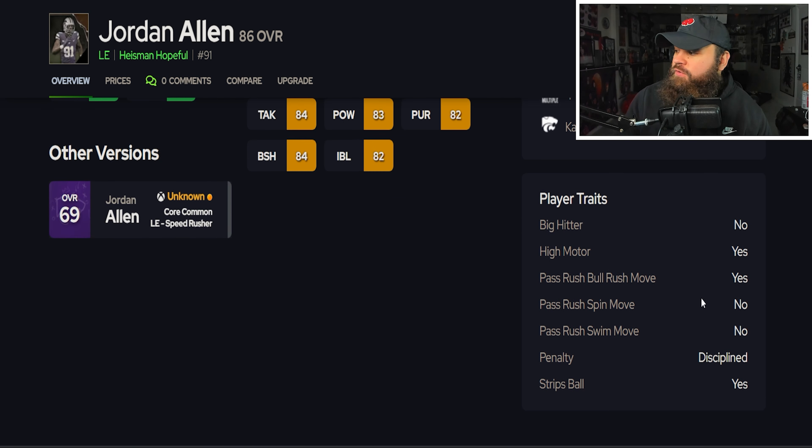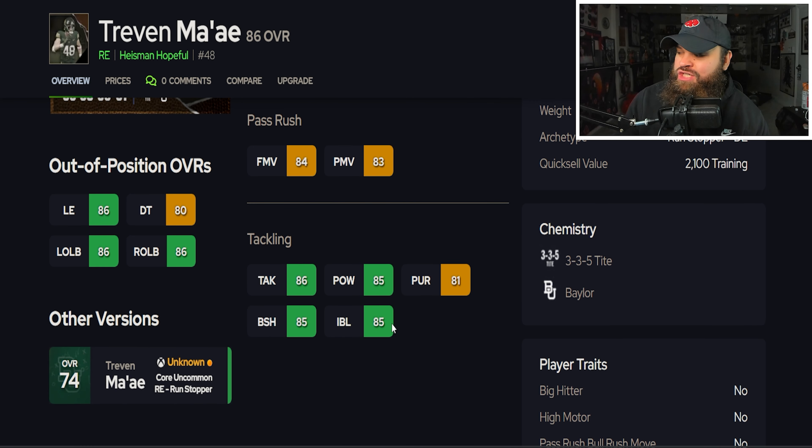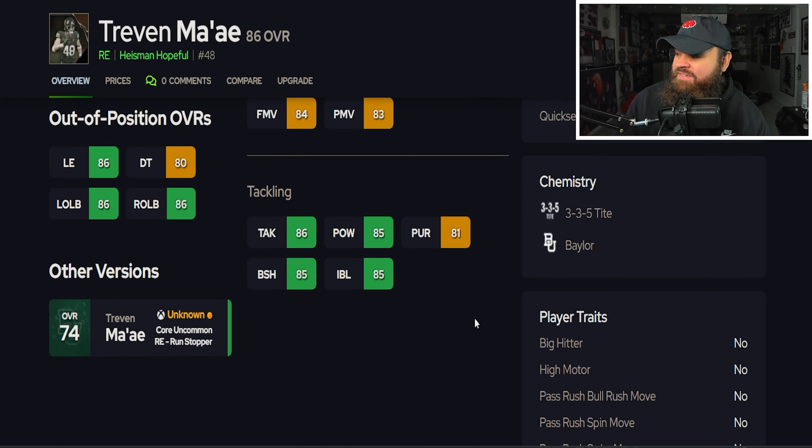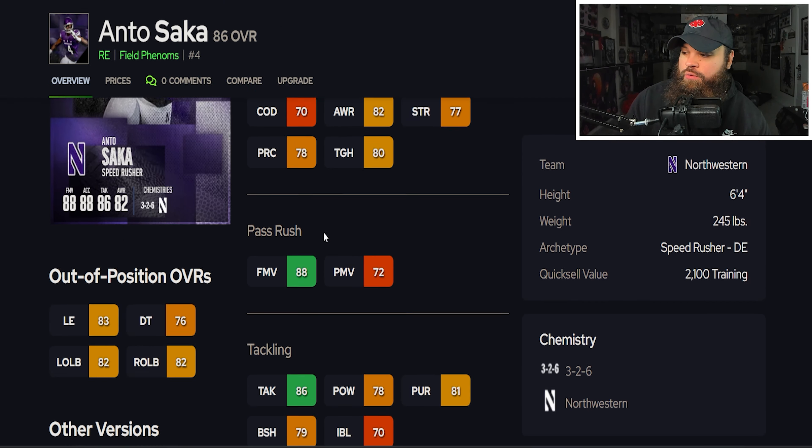Elijah O'Neill has solid physical stats, placing him alongside Joshua Josephs, Antoine Powell, Rylan, and Patrick Payton. Next is Marvin Jones Jr., a Coca-Cola card — you go to your local store, get a bottle or can of Coke, and there should be a code. He's probably the best Coca-Cola player I've seen: 6'5", 257 lbs, 82 speed, 84 acceleration, 85 finesse moves, 80 power moves. I could see him in B tier, placing him near Patrick Payton.